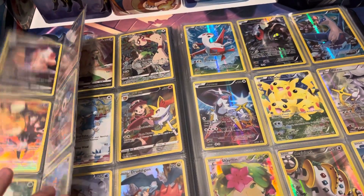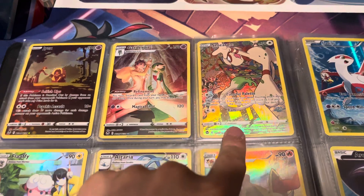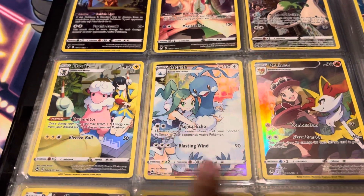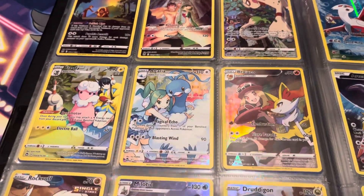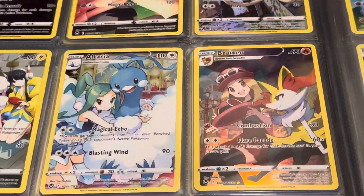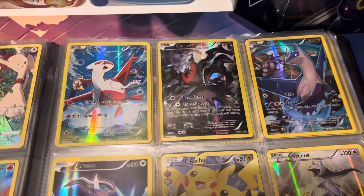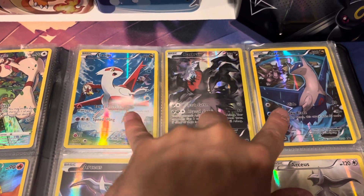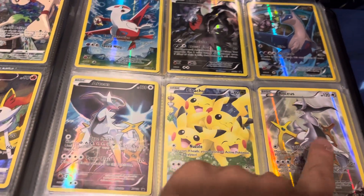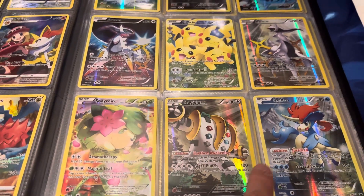So pages one through seven — we have Jynx, Gardevoir, really cool looking card. Smeargle's actually a really cool card too. Flaaffy, really cool. Altaria — beautiful card. Breloom, also beautiful. Got Rockruff, Melodic, Dragonite, Latios, followed by dark Raichu. We have Latios in the corners, then we have the center-of-attention Pikachu, followed by two Absol cards — one looking right, one looking left, one's dark and one's light. Then Regigigas, Shaymin, and Keldeo.